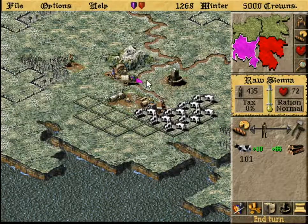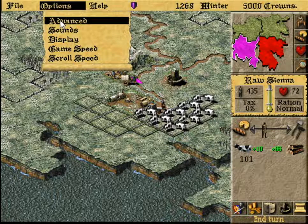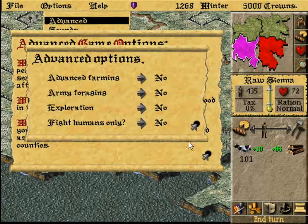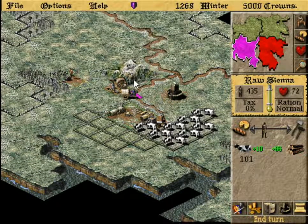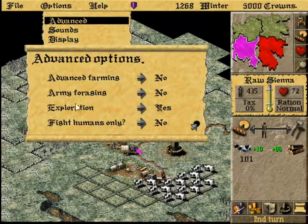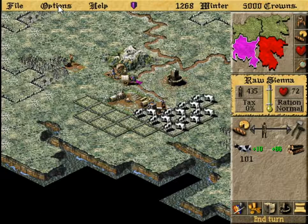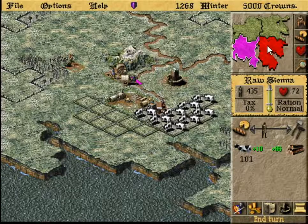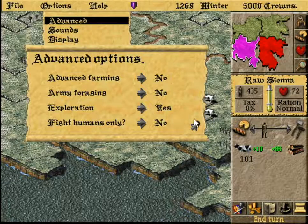Hopefully the resolution will be all right because since it's such an old game, it runs at something even less than 800 by 600, like 640 by whatever. I don't know the exact resolution, but it was certainly not made with the intent of running on modern monitors. There are a bunch of advanced options we could turn on. I'm just going to turn exploration on to make it more like a modern game where you have to actually go out and explore things, because if you have it off, you can just see everything — there's no fog of war, and that makes it even easier than it already is.